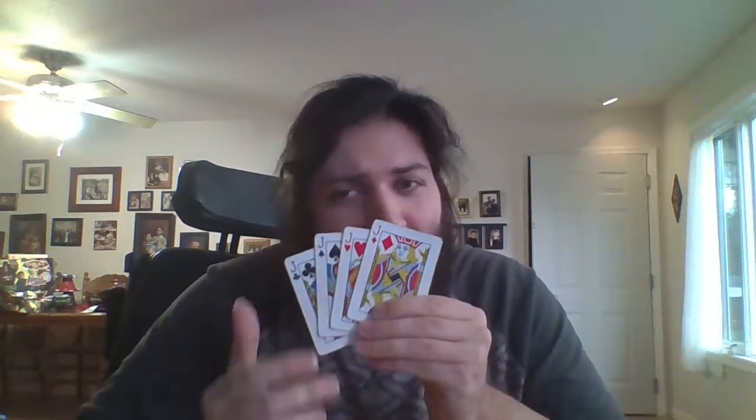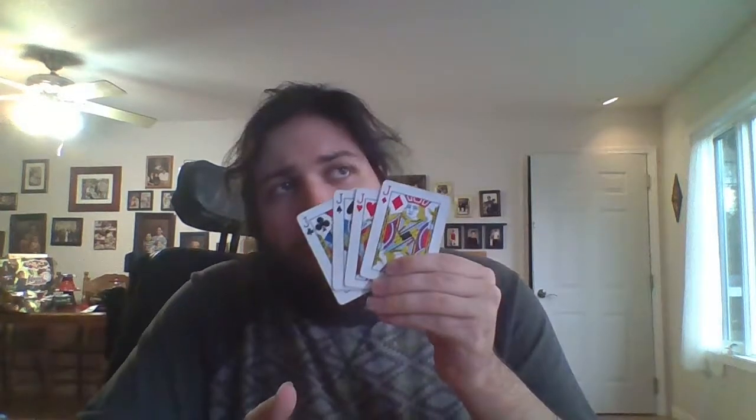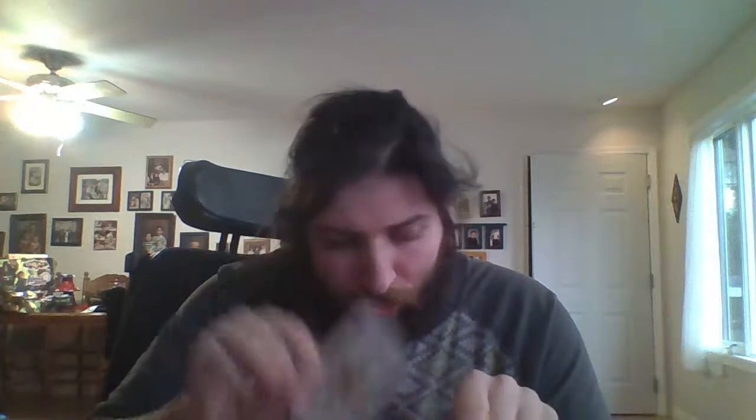The next four cards that are next highest after the Queens are the Jacks. The Jacks go in the same order — they're only worth two points, but they are the next set of cards that are higher than the Queens in the game. So the same order applies: the Jack of Clubs, the Jack of Spades, the Jack of Hearts, and the Jack of Diamonds. Those are the highest eight cards in the deck.